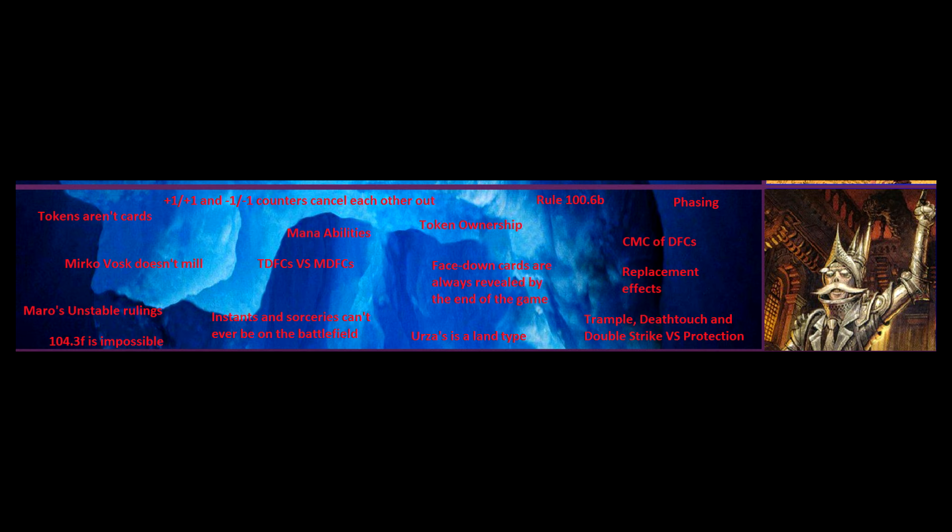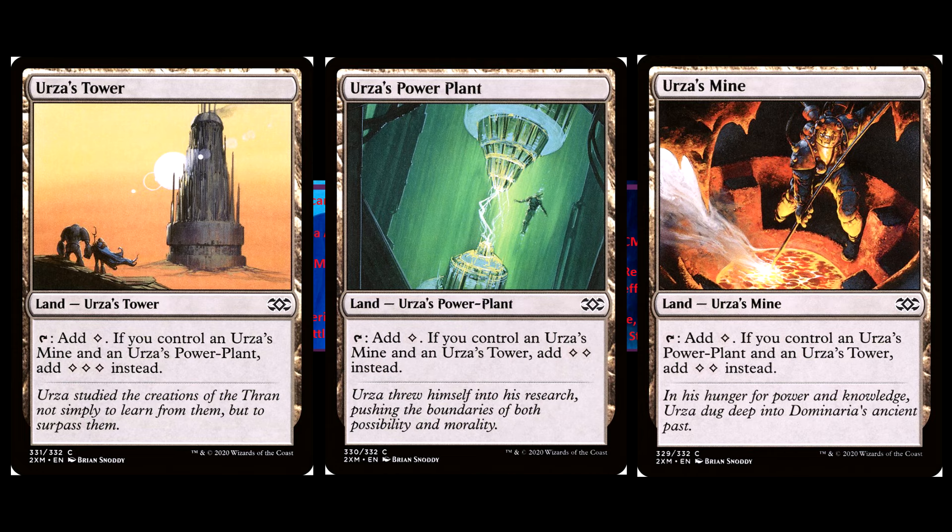Urza's is a land type. There are a set of three cards — Urza's Tower, Urza's Power Plant, and Urza's Mine — which are collectively nicknamed Urza-Tron or just Tron. Each is a land that can tap for one colourless mana, however if all three are on the field, Urza's Tower can tap for three colourless mana, and Urza's Mine and Urza's Power Plant can each tap for two. To make the templating easier, they made Urza's, Tower, Mine, and Power Plant into land subtypes, so the cards can just say Urza's Mine and Urza's Power Plant instead of saying 'a card named Urza's Mine.'